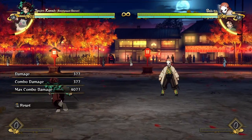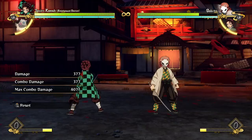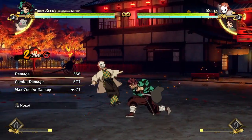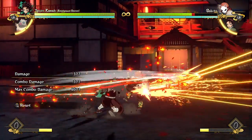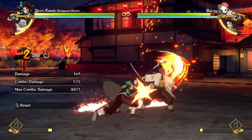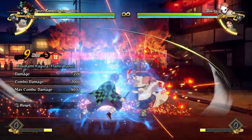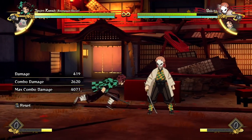His aerial tilt attack is also pretty bad. It's multi-hitting, but you need both hits to connect in order to cancel into more attacks afterwards. If you're at good spacing — not close enough for both hits — you'll only get one hit and just don't get a combo. You'll be minus and sometimes punishable depending on who you're fighting. So you can only really use it when you're right on top of the opponent, and even then the risk-reward isn't worth it.